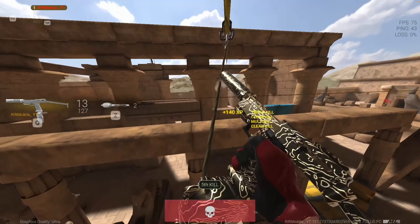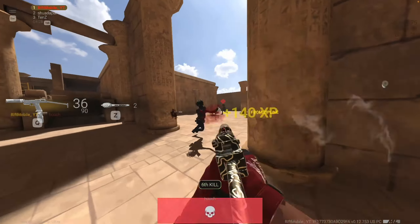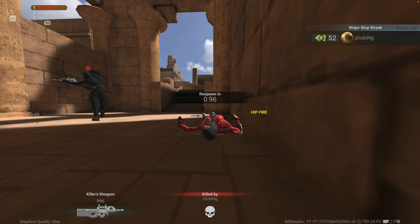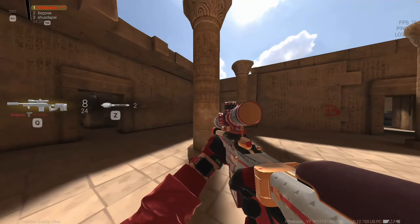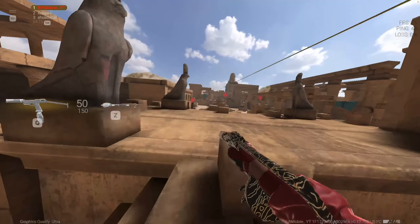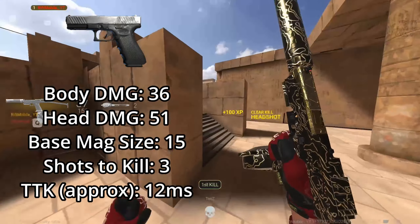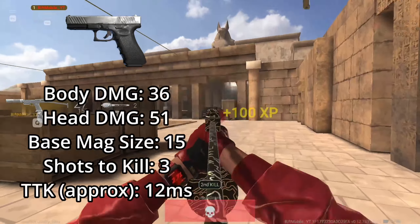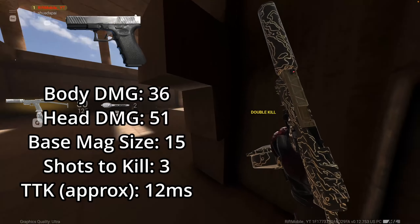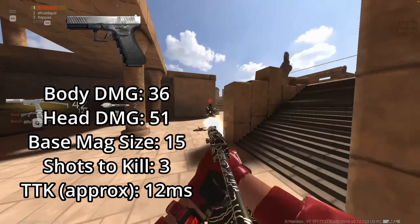Now let's look at some stats for the full auto G18 versus the full auto Desert Eagle. For this testing, I only equipped the full auto barrels on both pistols to get the most raw and accurate stats as possible. Both were tested in multiplayer, just an FYI. For the G18 with the Millimar Alpha auto barrel, it has a max body shot of 36, a max headshot damage of 51, and a base mag size of 15. It takes 3 shots to kill someone at the body and has a time to kill of approximately 12 milliseconds.